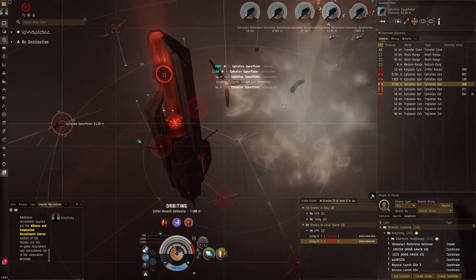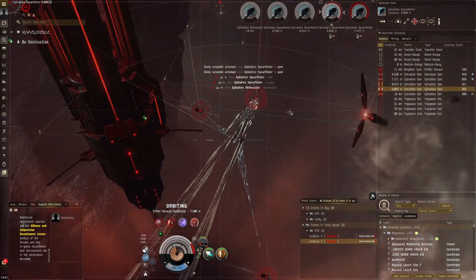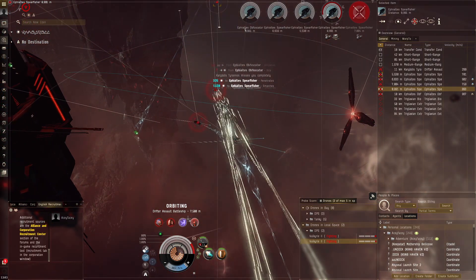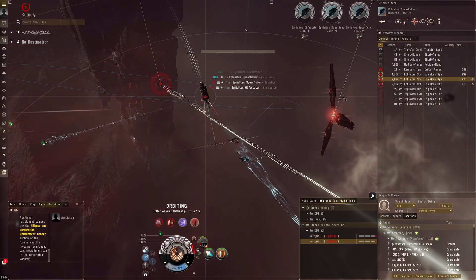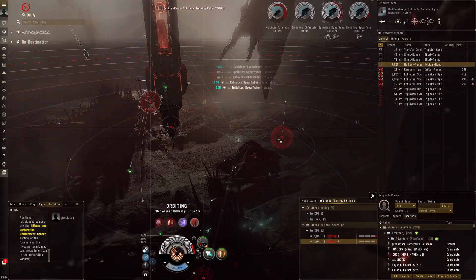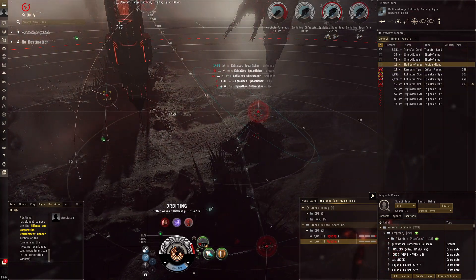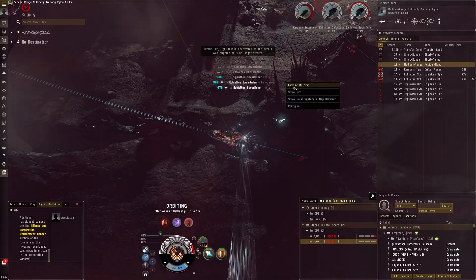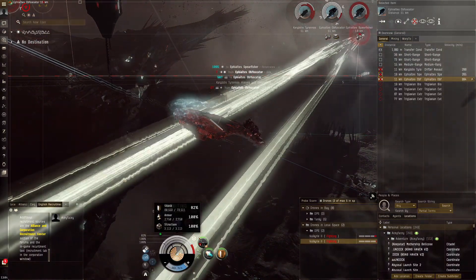This is kind of a worst case scenario for time — if we do this fast, that means our Gila is definitely doing well. Split these drones up a bit, lock up Charybdis Tyranus. The multi-body tracking pylon with Charybdis Tyranus next to it is quite dangerous because Charybdis Tyranus has pretty good tracking for a battleship, and making this enhance the tracking capabilities even more can be quite deadly. But look at our tank — we're barely dropping below 75% shields.